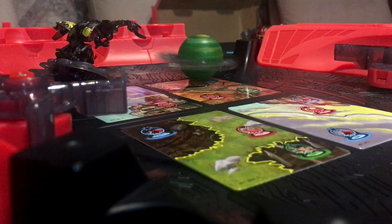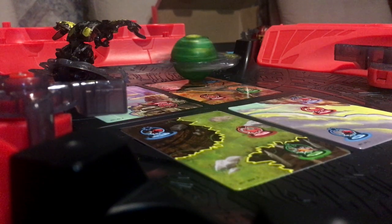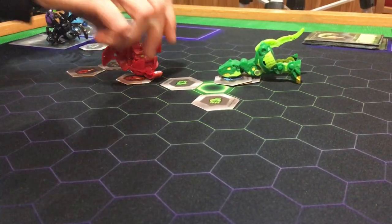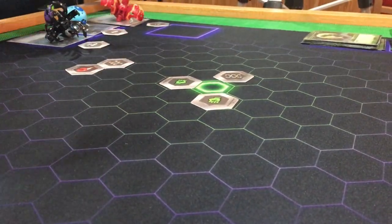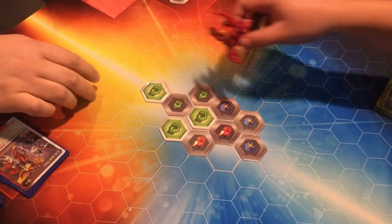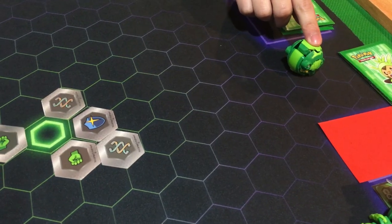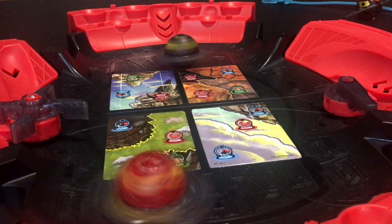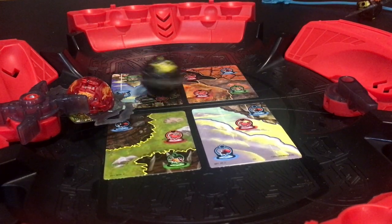Once you let it rip and place it on the field, you have to pray that your Bakugan lands on something good, while in the previous games you actually had to work on the skill to roll and open, and if you messed up, you couldn't just buy an upgrade — you just had to get good. This is what I mean when I said special attack Bakugan loses the heart of what Bakugan was truly about. Basically in the previous games, if you messed up, then get good, scrub. In this game, once you let it rip, then good luck.